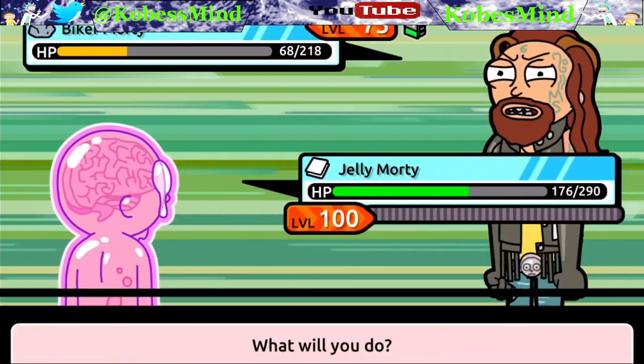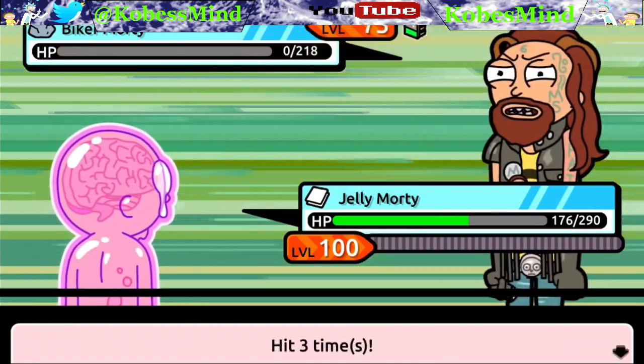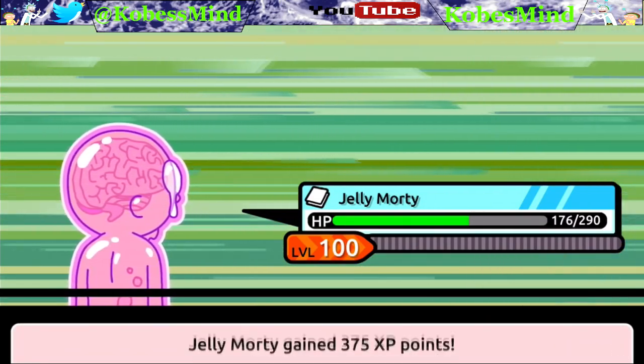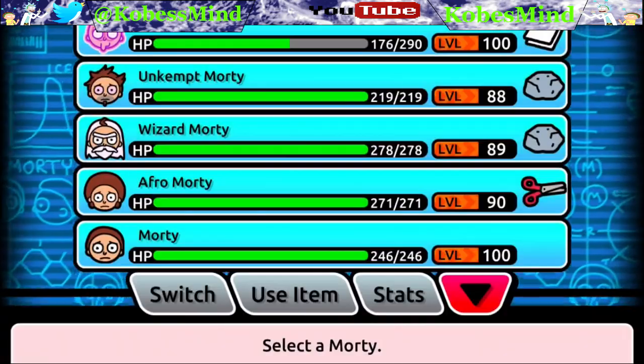You can see this Morty's brain from the outside of his body. If you go up to him and stick your fingers inside of his ears, you will see your fingers touching his brain. If you have really long fingers, they might even be able to touch through his brain.